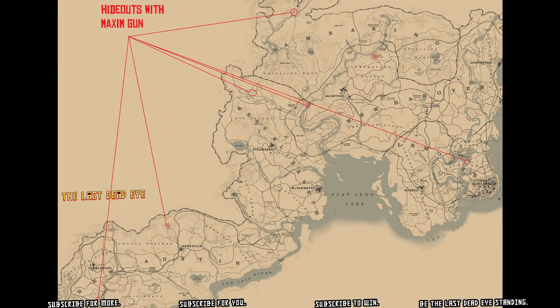Maxim guns can be found at these gang hideouts in free roam. You can also start up the Kerosene and Tar story mission — you'll find a Maxim gun in that mission if you have low honor. Or if you have Moonshiner, one of today's challenges is two story missions completed, so start up the last Moonshiner mission and you'll get a Maxim gun during that mission.